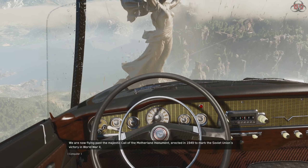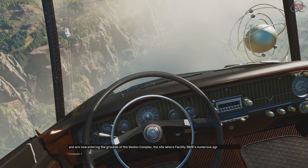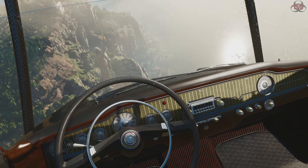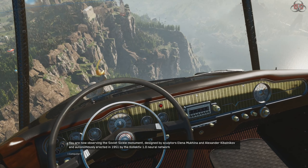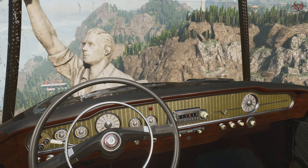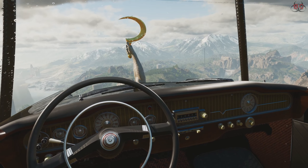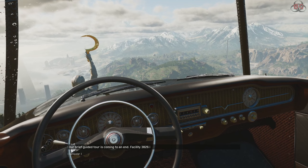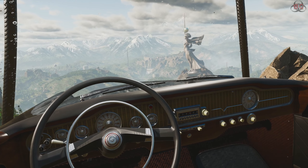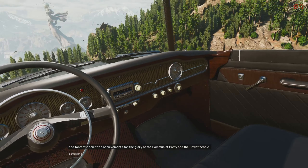We are now flying past the majestic Call of the Motherland Monument, erected in 1949 to mark the Soviet Union's victory in World War II, and are now entering the grounds of the Babelov Complex. You are now observing the Soviet Sickle Monument, designed by sculptors Elena Muhyina and Alexander Kibelnikov, autonomously erected in 1951 by the Collective 1.0 Neural Network with robot builders — effectively the world's first collaborative artistic effort between man and machine. Our brief guided tour is coming to an end.